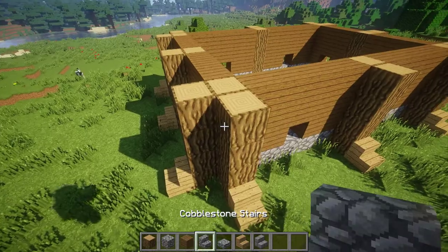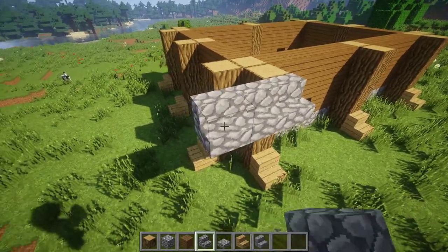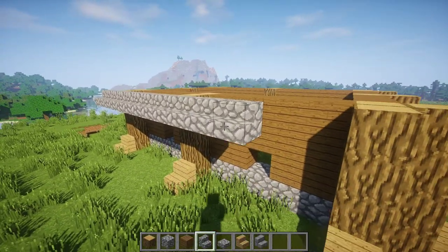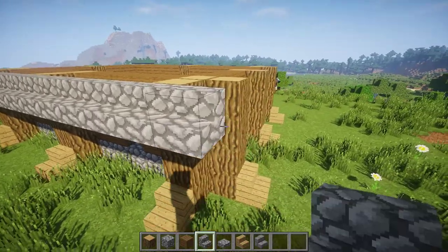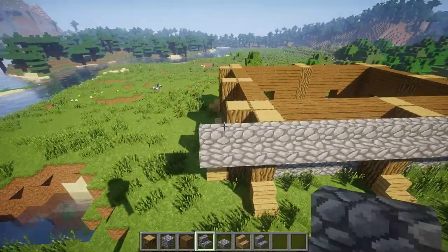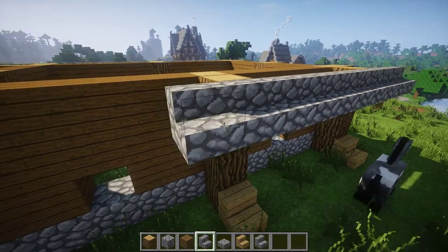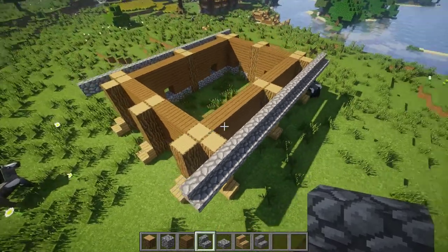Moving on to the roof part. Get to this side or that side — doesn't matter, it's all the same. Place blocks like this and just go through the whole house. You should have one block sticking out like that. Same on the other side — here, here, here, here.